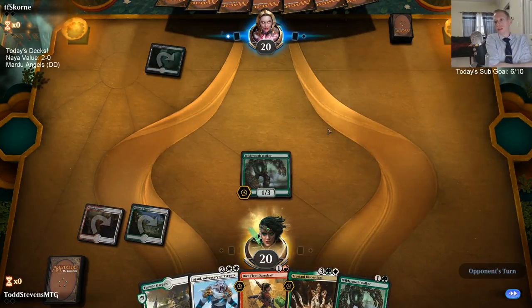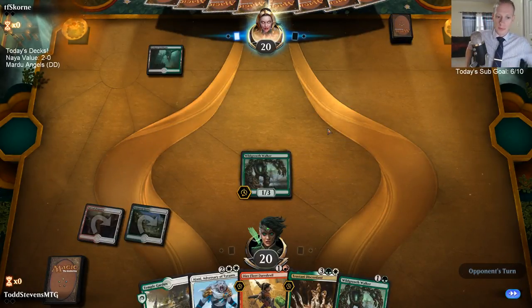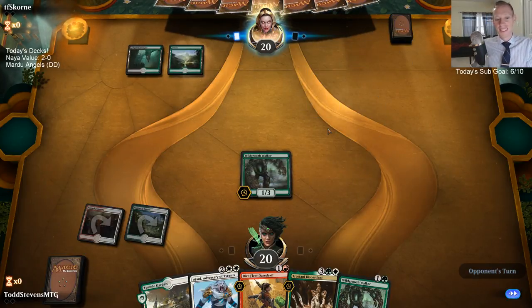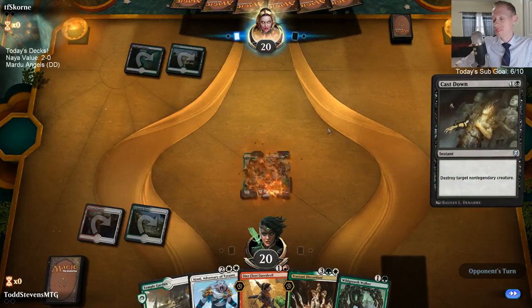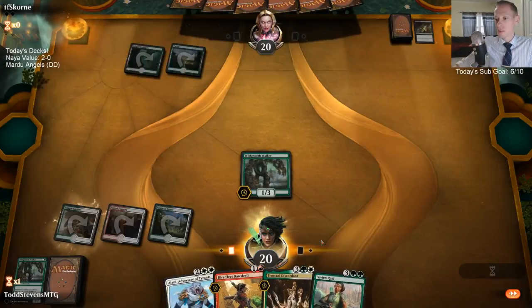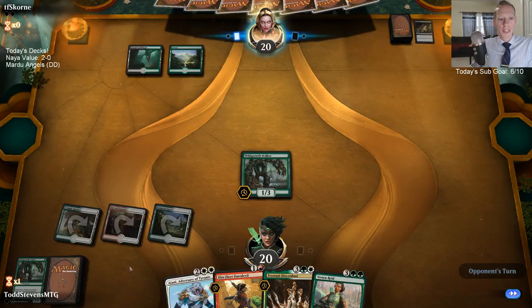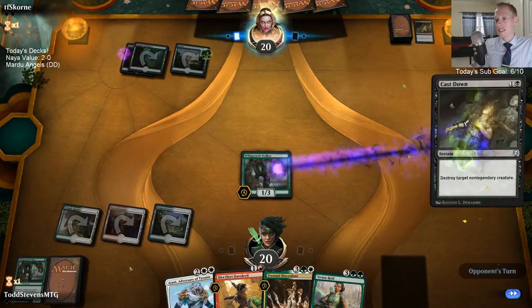Alright, we're playing against Golgari with our Wild Growth Walkers. Teferi plus-one basically is a mana ability if you really think about it. Come on land — let's just get this land so we can play Ajani next turn. Just played against a mono-red burn deck and they sideboarded in Star of Extinction and was able to cast it — that's good sideboarding right there.